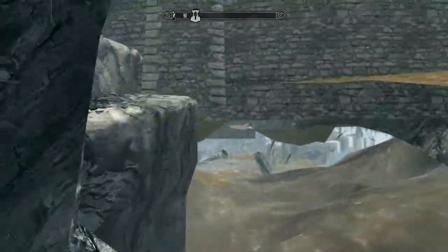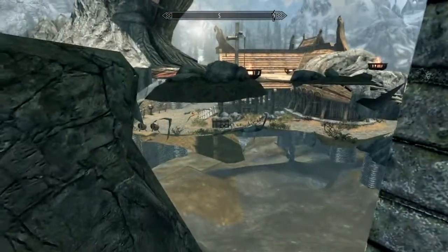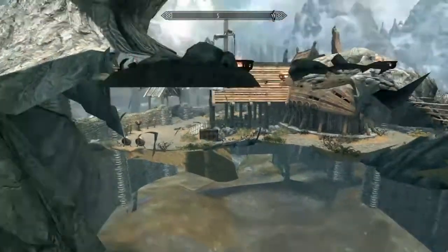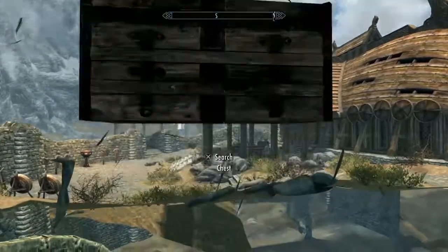Go on top of these rocks and look at these rocks right here — you can walk through them. Fall down and you see that chest right there? That's the chest we're going for. So you just walk over to it, jump if you need to, and get in it.